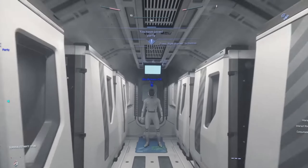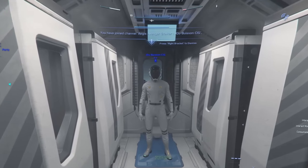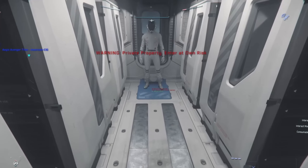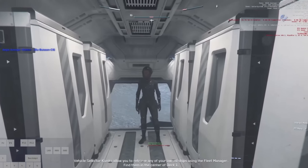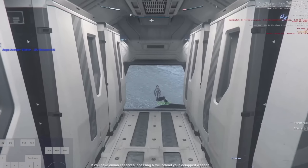Starting with the ship trespass system, which started out as an idea — and a good one — of how other players can illegally be in your ship and you have the right to dispose of them so that you wouldn't be hit by a crime stat. If someone is trespassing, you have every right to get rid of them and follow them even to their ship without getting a crime stat yourself. The intruder, of course, gets an instant crime stat when hostilities break out.